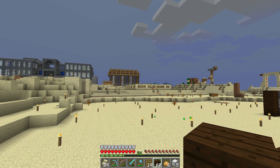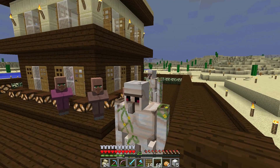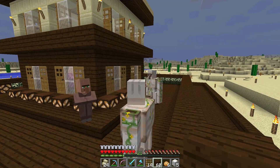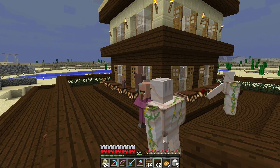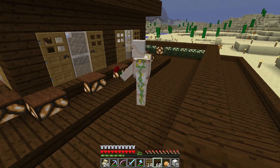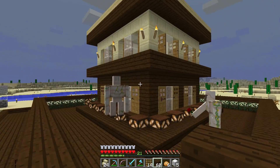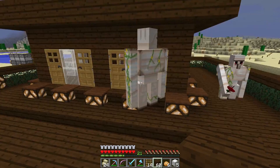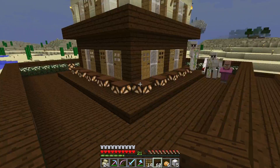The original structure was too close to the existing villagers we're using for trading. It was so close it was recognized as one massive village with so many villagers that it actually spawned two iron golems to protect them — they naturally spawned. As a result, there were too many villagers and not enough doors, so they weren't breeding. I had a feeling that was the issue. I figured if I moved it, maybe it would work — and wow, did it work, a lot faster than when I tested it on my creative server.